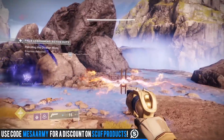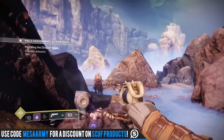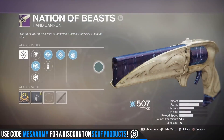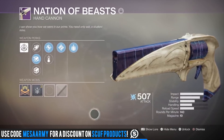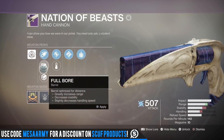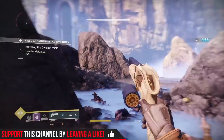They can drop from Gambit and also various activities. A week ago I reviewed the Nation of the Beasts hand cannon which comes from the raid — one of my subscribers let me use his account, and he had gotten it from glitching into the raid chest. I showed off that this hand cannon had Explosive Payload and Ambitious Assassin, however a number of people who also did the glitch tweeted me pictures of theirs and they had different perks.